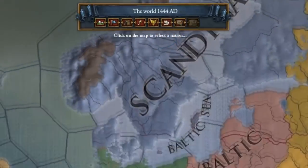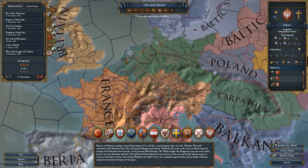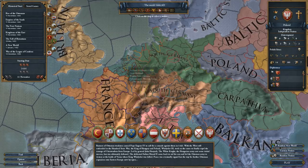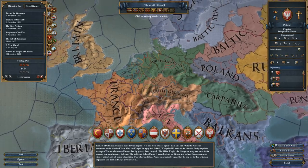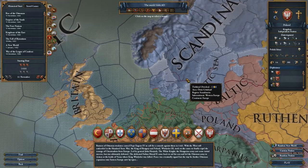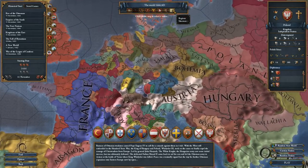And then you have the regions map mode, which is not hugely useful. You might consider conquering in the region where your country is settled — for example, if you play Holland, you might have as your goal to unite the Low Countries. There are certain bonuses for controlling a region; you might be able to form an empire, like if you control the Scandinavian area you might be able to actually form the Scandinavian nation. But it's the least important of these map modes.